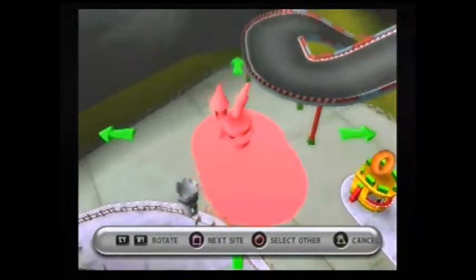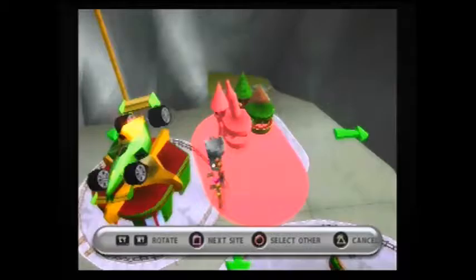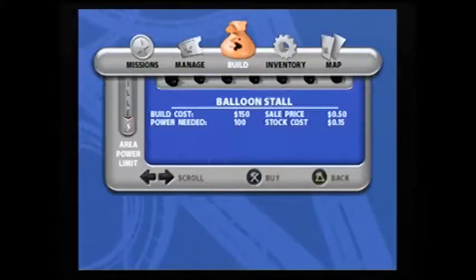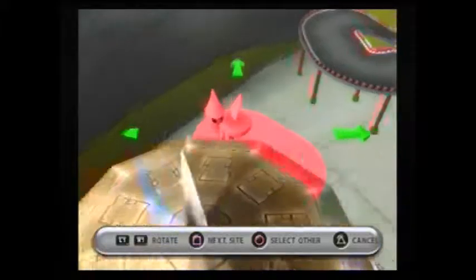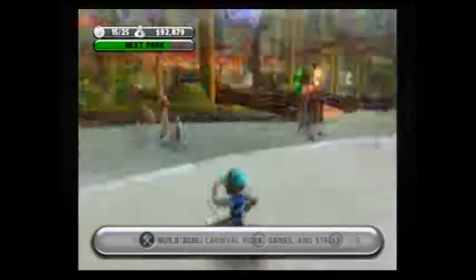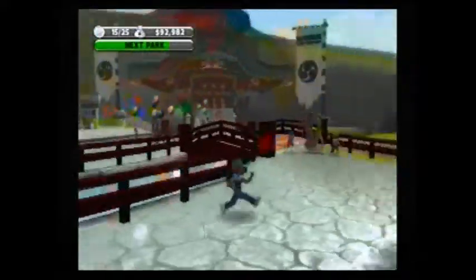I'm gonna build a juice stand and put it back here, and put the pizza stand on the other side next to the coffee since we got the juice stand. We gotta use the power to the max — boom, that's the power to the max. I'm gonna use all of them. Donuts — coffee and donuts, good combination. I'm sure this ride will make you dizzy if you ride it.